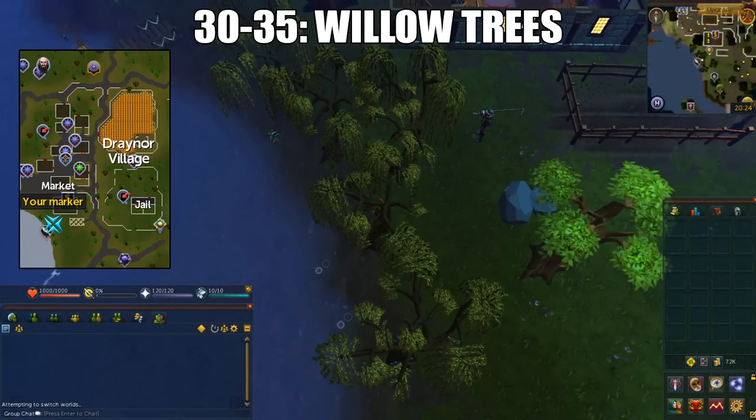From 30 to 35, you'll do Willow trees. The closest location to a bank would be at Draenor Village. This place was very nostalgic when I was a free to play player because it was so crowded. You'll get 30k XP per hour from doing this.